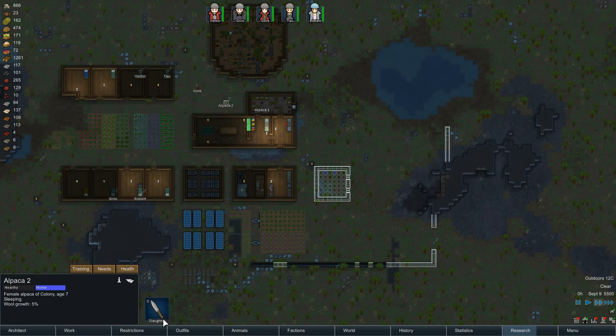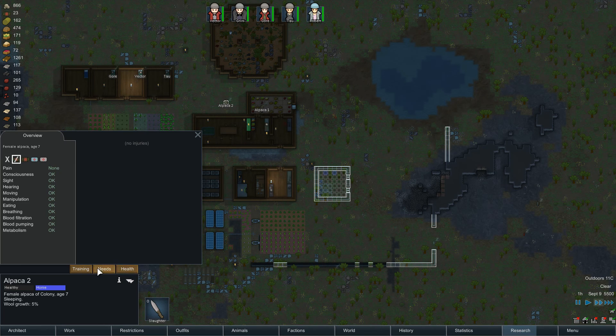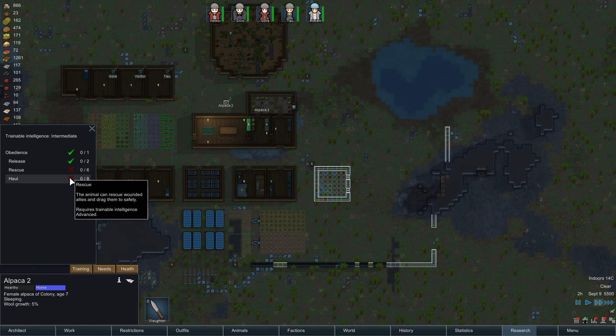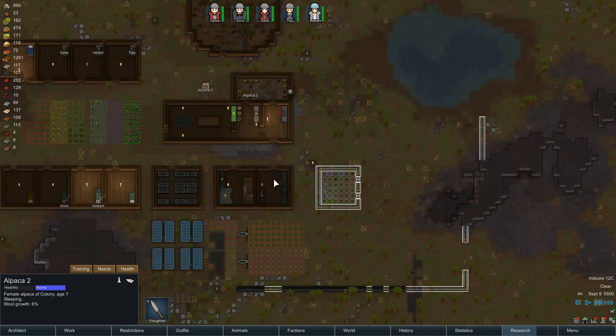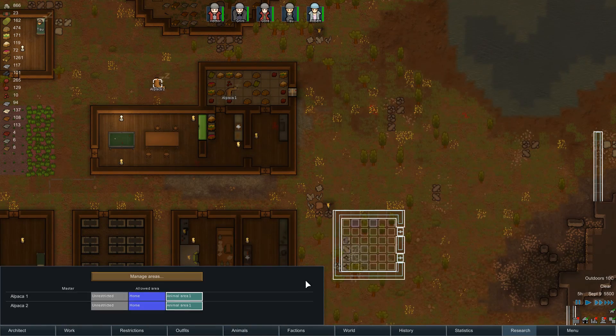I didn't restrict them. I should probably train them — can they not do these things? They are not smart enough to rescue people or haul things, but we can use them to attack. Not that I think we'd want to do that. Let's restrict them to the animal area.